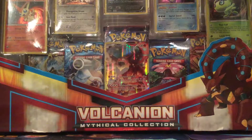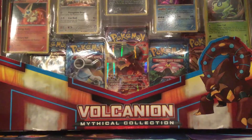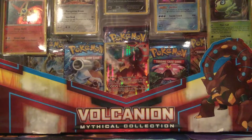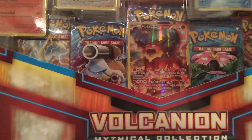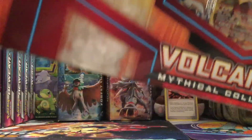How's it going YouTube? PocatelliPlus back here with another opening. On this opening we do have a Vulcanian Mythical Collection box. It does come with six promo cards and then five booster packs. Really excited about opening this because there is a full art Vulcanian card inside, and on top of that you also get five packs. So let's go ahead and open this up and see what we can get.